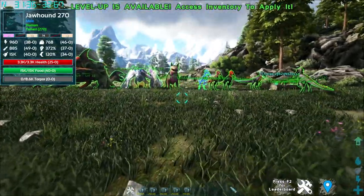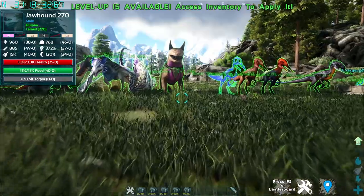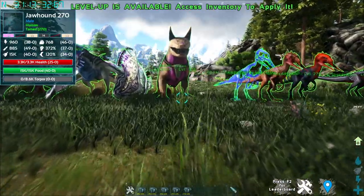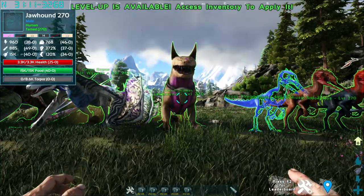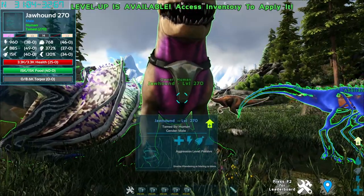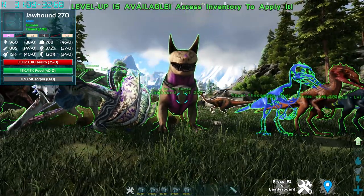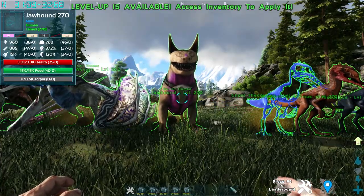Up next is something familiar if you play Lethal Company. This is the Jaw Hound, aka the Eyeless Dog from Lethal Company. However, it's very different — don't worry. To tame this creature, you have to use the Trang Tame method. Its preferred taming food is meat and superior kibble.